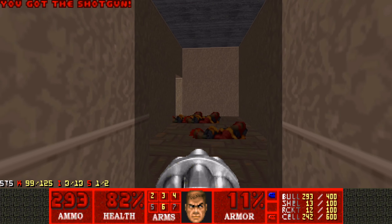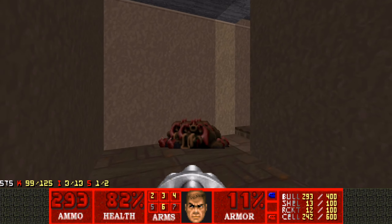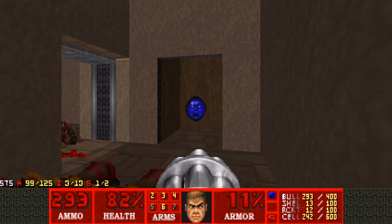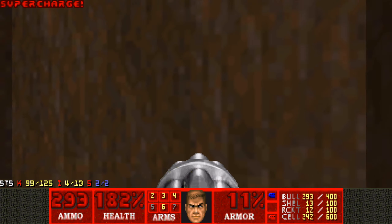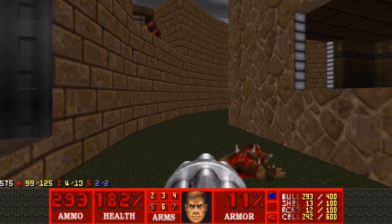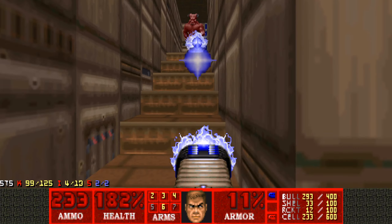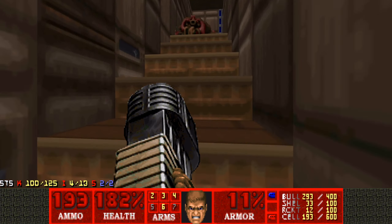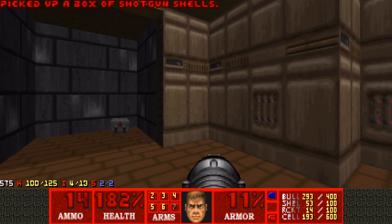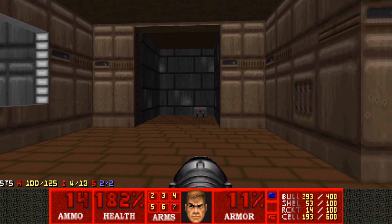Not exactly sure what's up here anymore, if there was anything at all. You'd think there would be a secret there — and there is! So I did slightly remember that Super Charge hidden in the wall over here. At least we have both secrets now, and we also have the blue key. Let's grab some shells, open this door, and use our plasma. I think this is the area I was thinking of when I mentioned something was going to open up — I guess it was this.